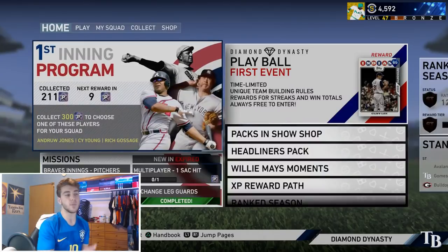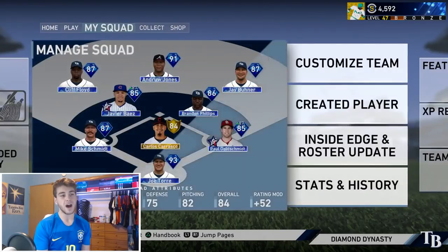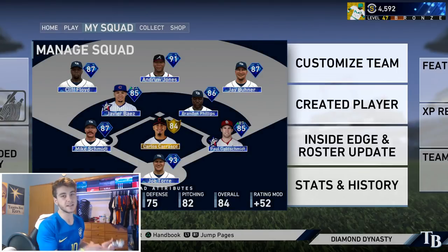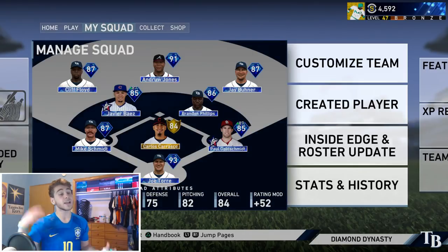I actually did buy him. I'm almost done with the first inning program. I'm probably just going to try all of these cards out, probably do a debut episode, see which one I like. And then that's the one I will actually take because they can all go for the same price — I can pick one up, sell it, get the next one and keep the train moving. I'm excited. You guys know Jay Buhner — we saw him last episode. He's a monster. I'm excited to use him again.